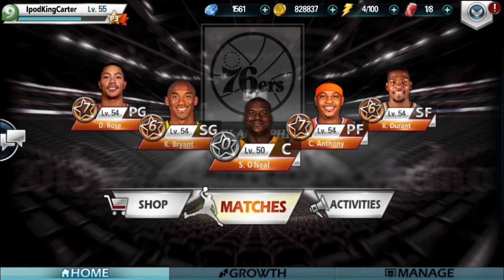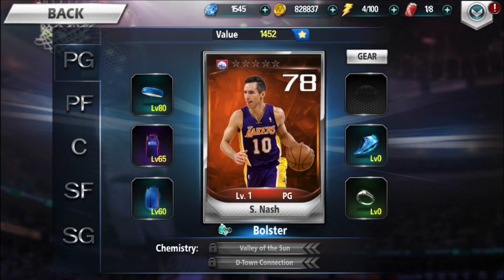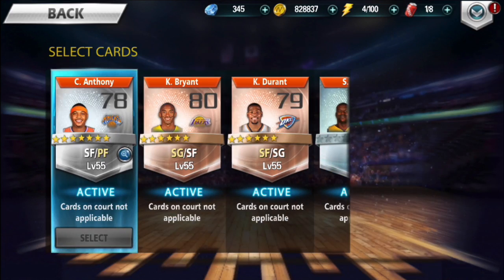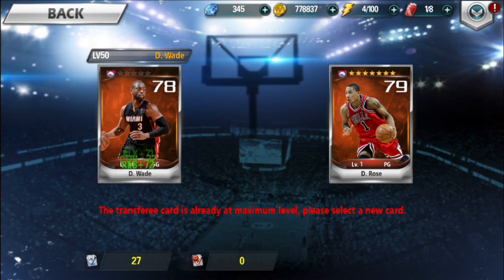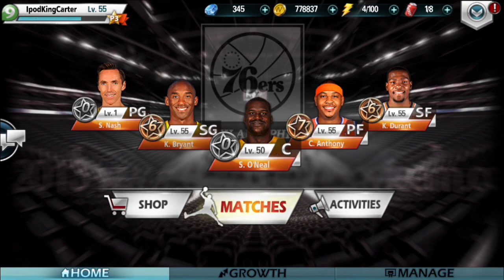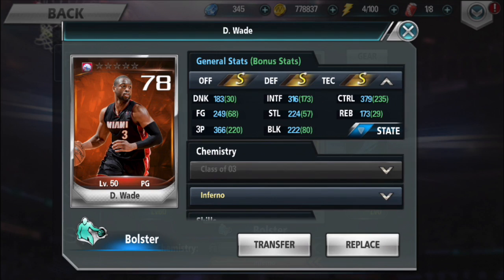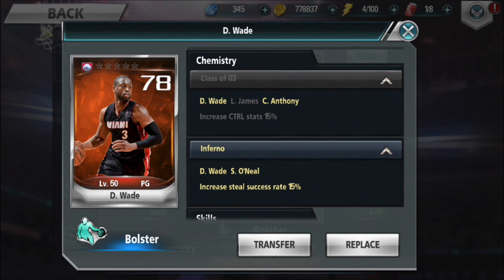Now let's talk about the point guard position — I'm going to move Derrick Rose out of my lineup and bring in Dwayne Wade. I'm going to be transferring Derrick Rose's stats over to Dwayne Wade. A lot of people are asking why would you go from a 79 overall to a 78 overall? Remember we talked about chemistry — guess who has chemistry with Dwayne Wade? Shaquille O'Neal.